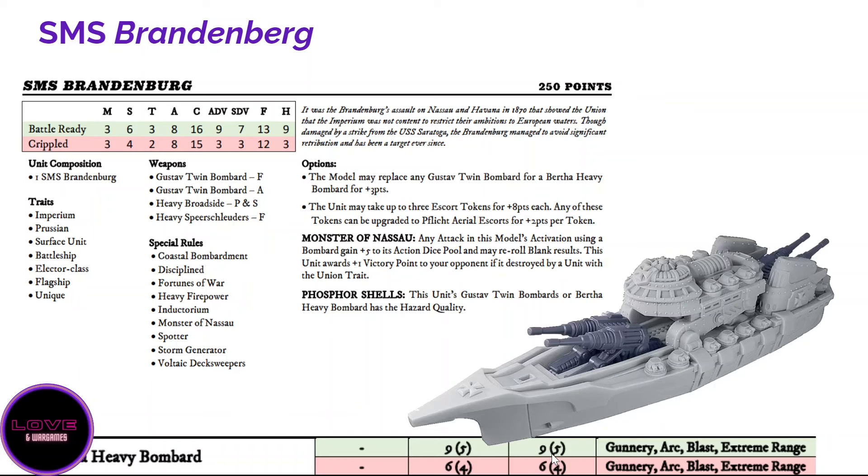The Bertha heavy bombard is 14 dice but shoots as a blast — so you ignore shields and can hit multiple ships under your template simultaneously. This makes it a very powerful ship that stays in the back and forces your opponent to spread out. I'd keep the basic Gustav bombard in the rear since you won't use it often. Both the Brandenburg and the basic Elector are fine — if you're a new player I'd recommend the default Elector with a shroud for more forgiveness.